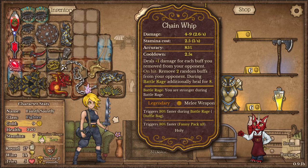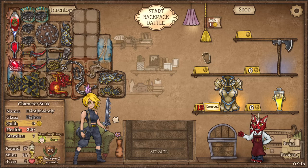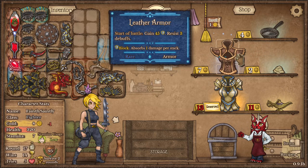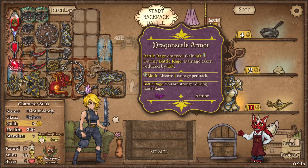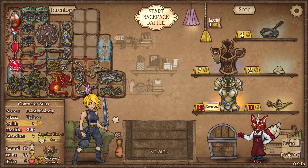There we go — swimming 30% faster now. Roll once more: start of battle gain 45 resist 3. And that'll upgrade to a battle rage variant — yeah, yep.